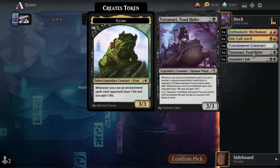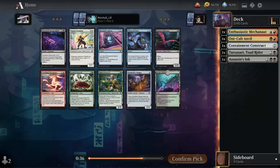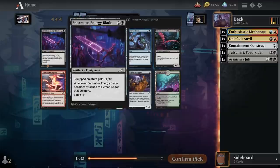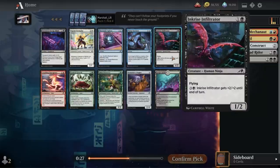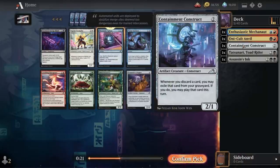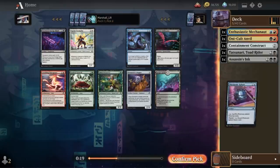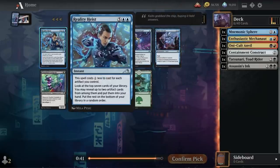Grixis artifacts with some good value spells — I could live with that. Next pick: maybe I just go with Mnemonic Sphere here. I'm not really interested in Enormous Energy Blade or Izoni's Infiltrator either, so I'll go for the Sphere. It does have a cool combo with Containment Construct so maybe we can make it work.